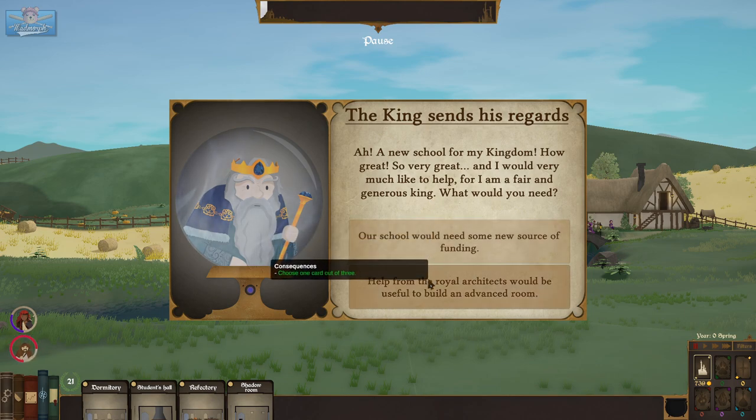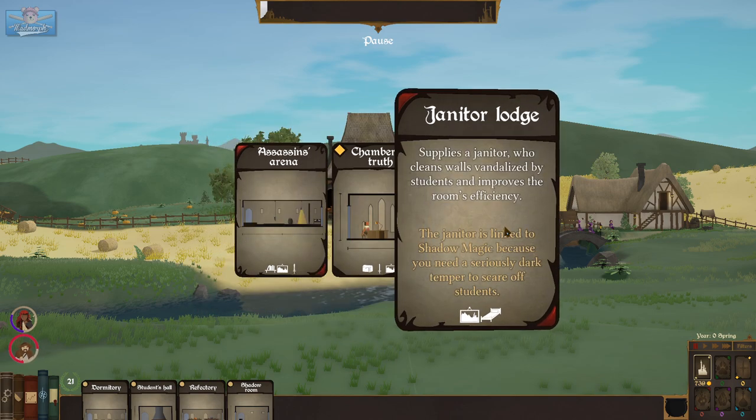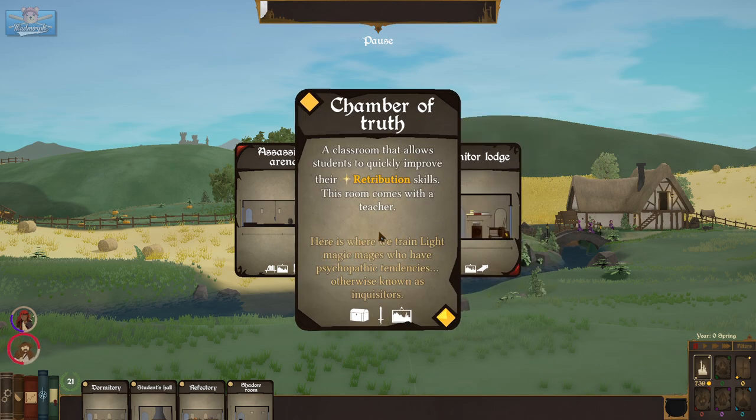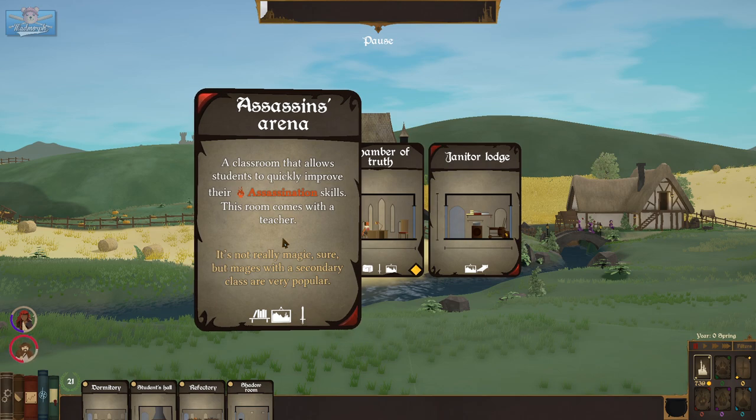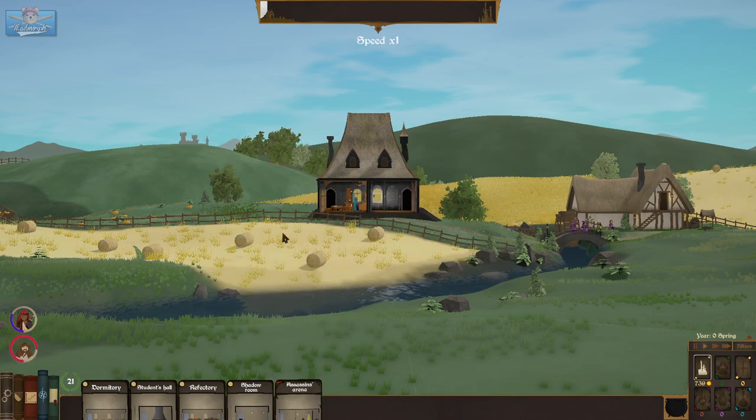Funding — 200 gold or choose a card. Choose a card: the Assassin's Arena — assassination skills — a Chamber of Truth, or a Janitor's Lodge. The janitor is linked to shadow magic, you need a dark temper to scare off students. Here is where we train light magic mages who have psychopathic tendencies — otherwise known as inquisitors. The Assassin's Arena comes with a teacher, it's not magic, but mages with a secondary class are very popular. Let's have an Assassin's Arena — that sounds cool.